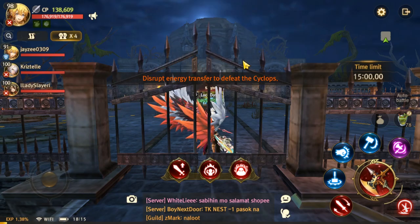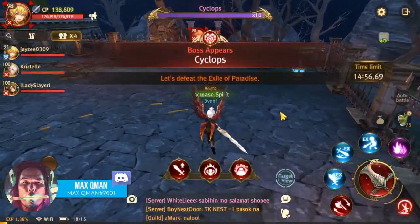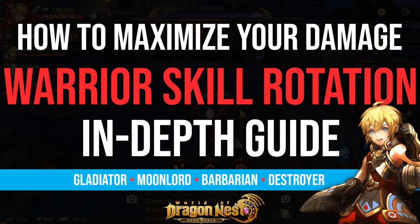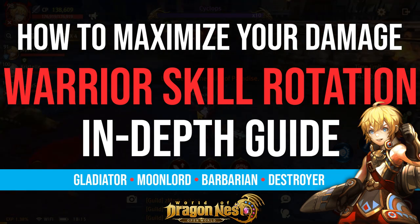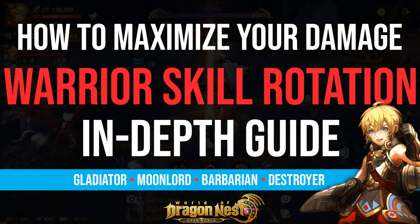What's up, my dudes? It's your homeboy Max from Witkrew Media back at it again for another in-depth guide. Today we'll be talking about the skill rotations for all the Warriors subclasses, namely the Gladiator, Moon Lord, Barbarian, and Destroyer.